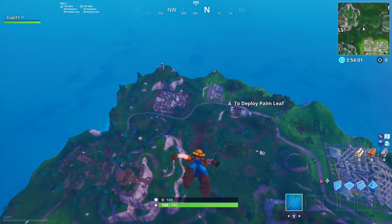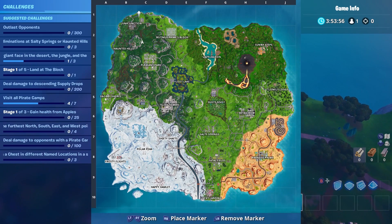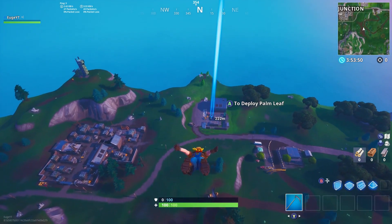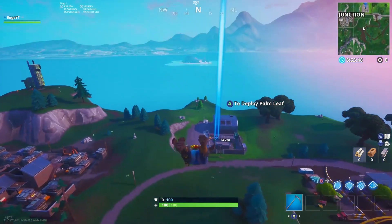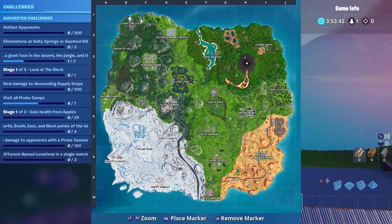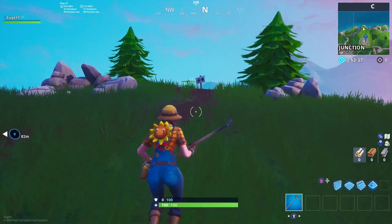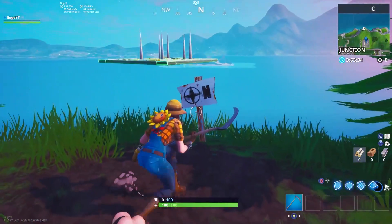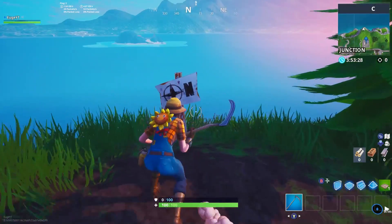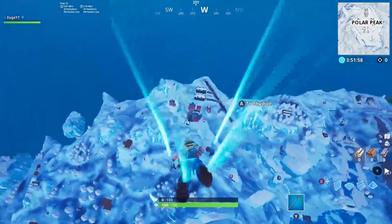The first one is on the north side of the map, located around Junk Junction. It's behind this little factory — I can't mark it exactly, but you want to go past this factory and then it's next to Junk Junction. You'll see it around the Junk Junction area. Just search for the little cardboard compass marked there and you will complete that challenge.